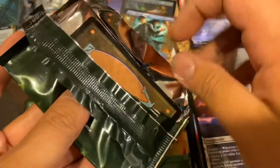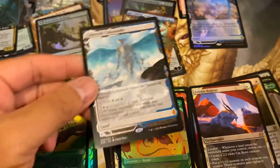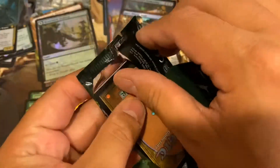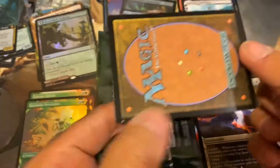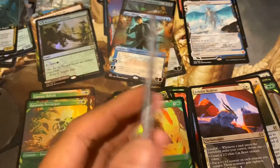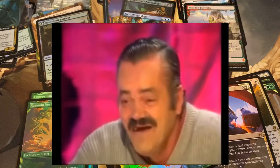Nine mythics total — Zendikar Rising Box Topper time. Usually one valuable and one fetch land. Can we pull two fetch lands? Celestial Colonnade — that one's decent. That makes it mythic number eleven. Can we pull a nice fetch land? Hold it out safely — here we go. Fetch land! Wooded Foothills — it is a fetch land. That one's decent. And subscribe.